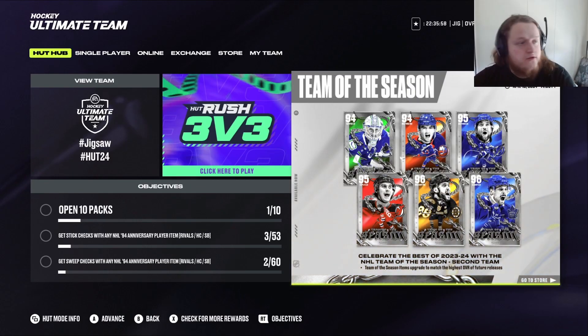We opened the game today to find us with six more Team of the Season — looks like one more per each position. We got Austin Matthews, Victor Hedman, Noah Dobson, Pasta, Jack Hughes, and Thatcher Demko.